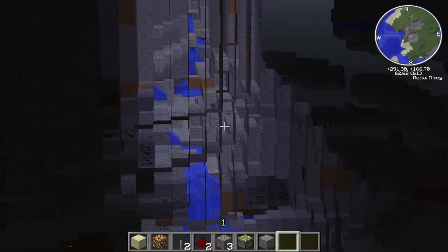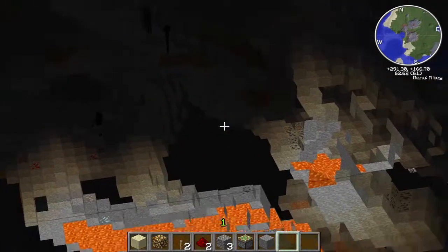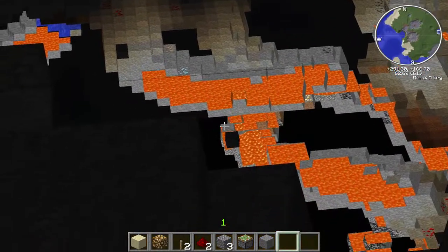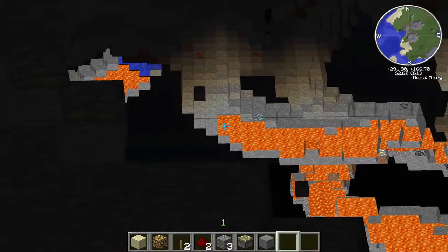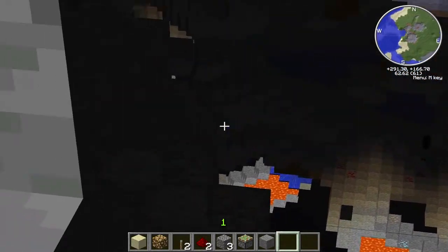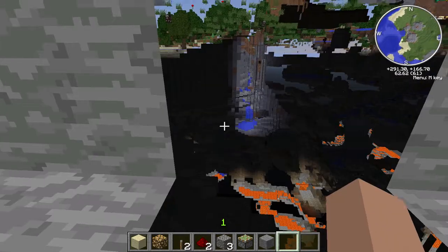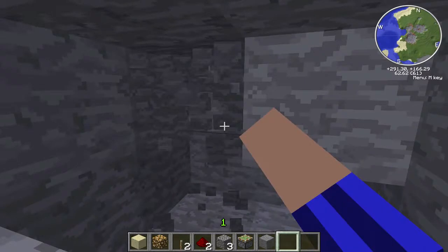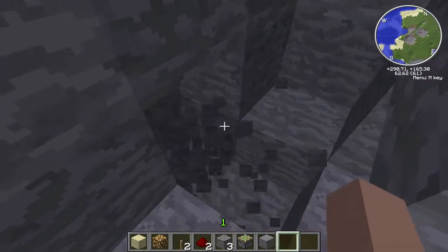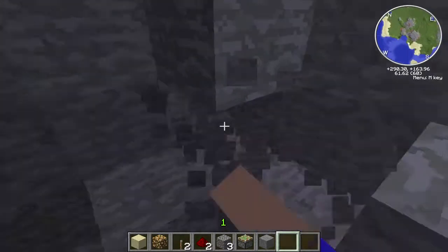They show surfaces in areas where there are no blocks — basically caves and naturally existing things. So that gold is a surface, or that diamond is a surface, or that iron is a surface. And wow, there's iron right there actually. Hold on, I'm going to try mining through this. Let me see if I can find that. I'm really hoping I'm going in the right direction. Well, there's the coal. I don't see the iron. Where'd it go?